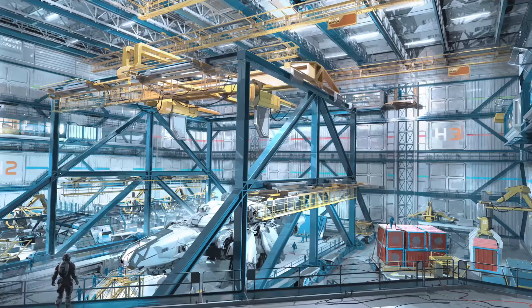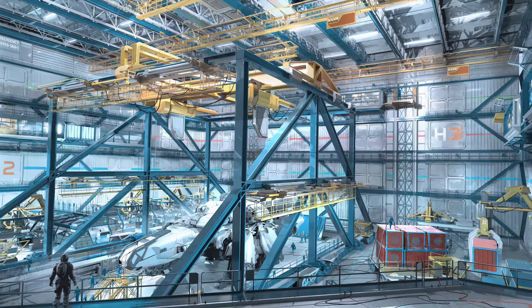Moving on to the next concept art picture, this one really shows off that realistic approach Todd Howard is shooting for. It's a ship — not made in orbit by drones, but by humans, with tools, cranes, and elbow grease. This wouldn't be a picture out of place at SpaceX, Boeing, or Airbus.